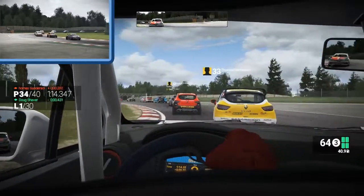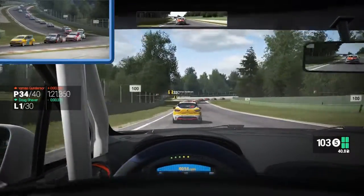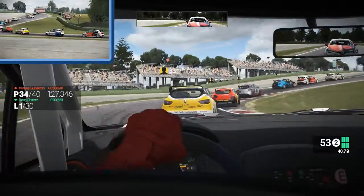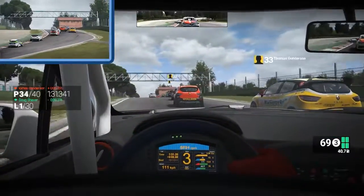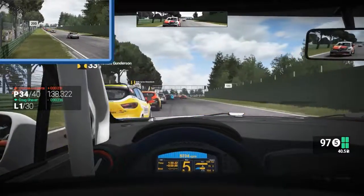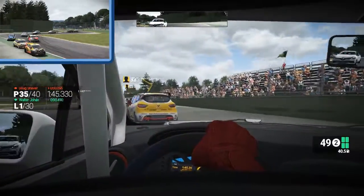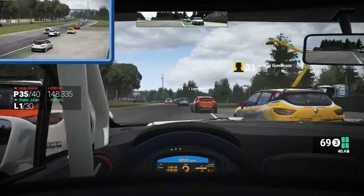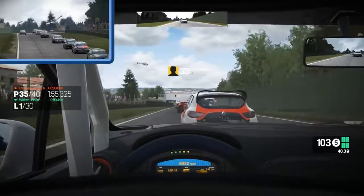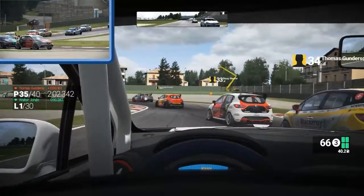They also seem to not have to worry about fuel in qualifying — they seem to be able to run it at almost zero fuel the entire time. Whereas for me, at least in these Clios, in qualifying it took me a good two laps to warm everything up to where it needed to be, and then the third lap was finally my fast lap. So I had to get fuel in it according to that. That's one of the reasons that I made this a 30 lap race — I wanted to make sure I had plenty of strategy decisions to be able to make.